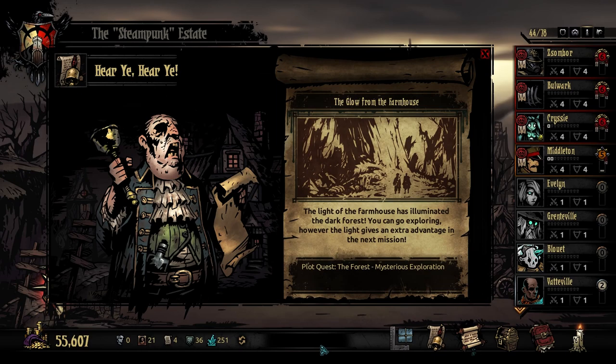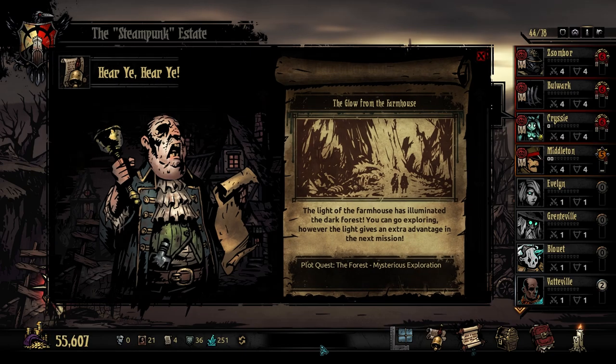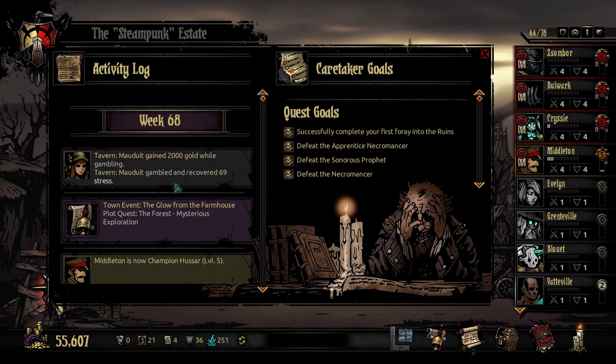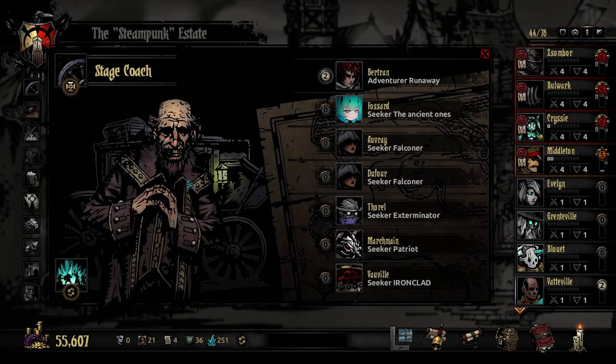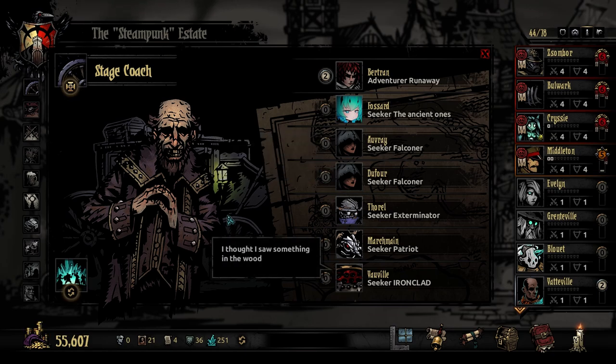The glow from the farmhouse — the light of the farmhouse has illuminated the dark forest. You can go exploring; however, the light gives an extra advantage in the next mission. Also, Gambling Dice — 2000. We've already made up a little bit of our gold, and it looks like one of our new people has arrived.